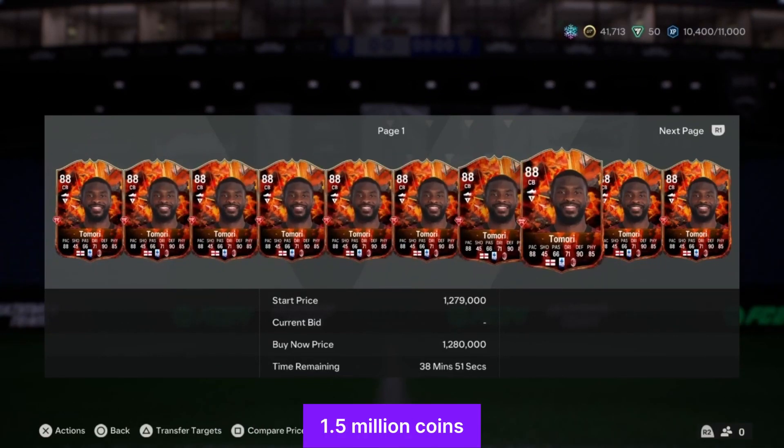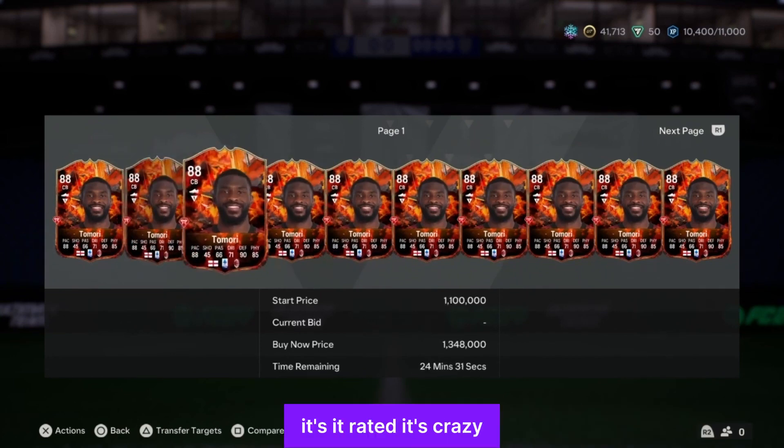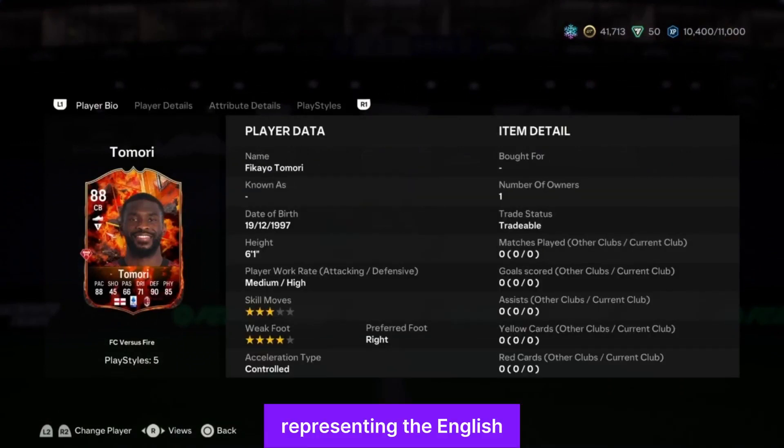Over to Tomori — the English tax is taxing this time. He's rated at 1.5 million coins. My Nigerian brother is representing the English nation. He has four-star weak foot and three-star skill moves, medium/high work rate.